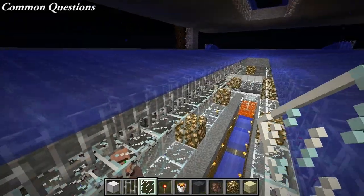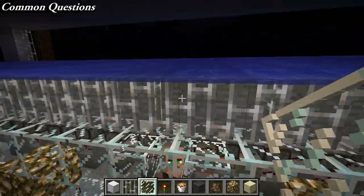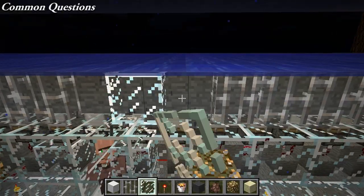Next question: can you use glass panes instead of iron bars on the edge of the water drop here? The answer is yes — there's no problem at all with that, go right ahead.